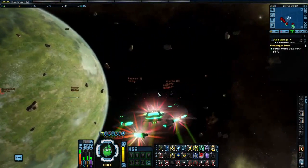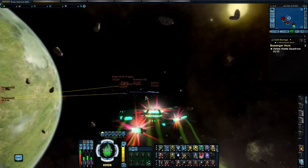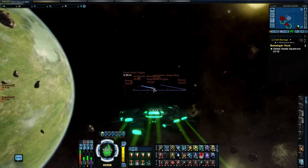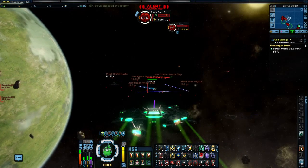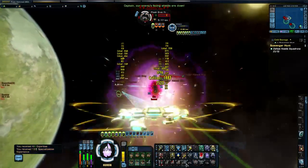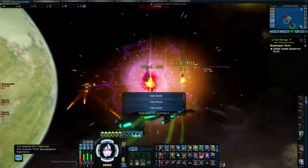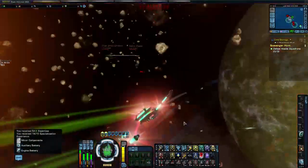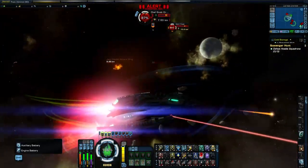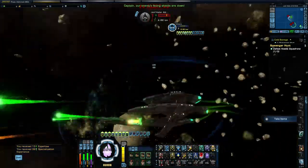It looks like there's a battle going on here. Some of these guys are close, so we'll go over here to this group. Defeat hostile squadrons — you got it. I'm going to aim my gravity well on this guy. This is why I love gravity wells and cannon scatter volleys — that was epic. Where did he come from? Let's take him out real quick. Okay, that's him taken care of.